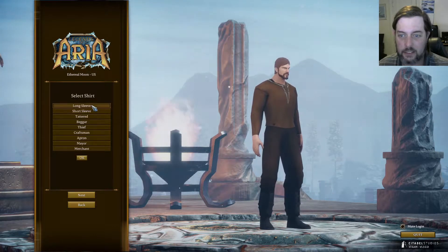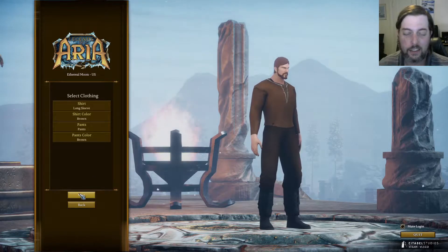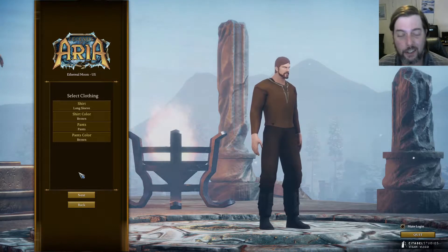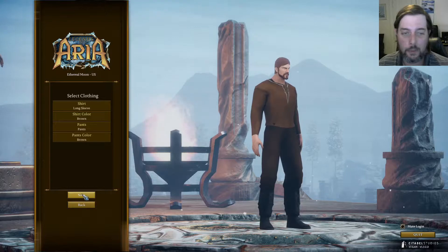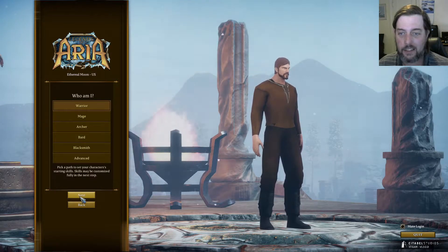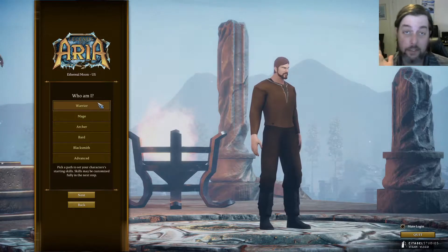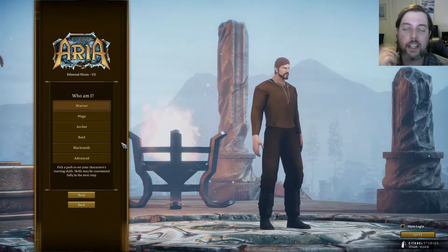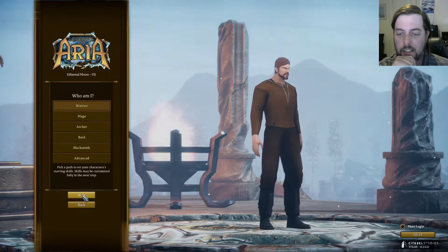Select clothing. I'm not even going to bother with this because I'm sure we'll be changing this up pretty quickly after we get started. If it's anything like Ultima Online, the first thing you've done was ditch your starting clothes — a lot of people would keep them, but of course you're going to put something over them. Next — Warrior, Mage, Archer, Bard, Blacksmith, or Advanced. If it is anything like Ultima Online, these are good starting points, but Advanced is where you really want to be. Once I get to know a little more about the game, I'll probably come back and do Advanced. But to start, we're just going to go with a plain Warrior.